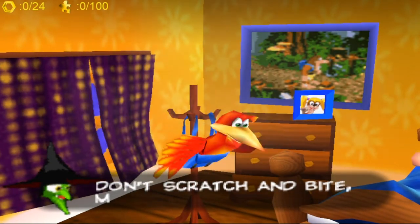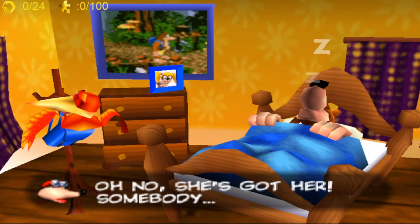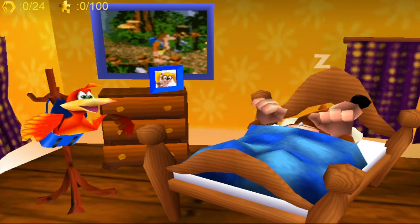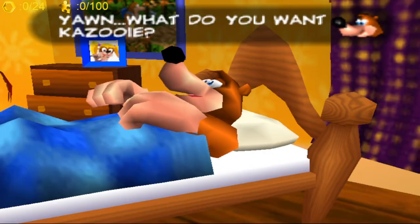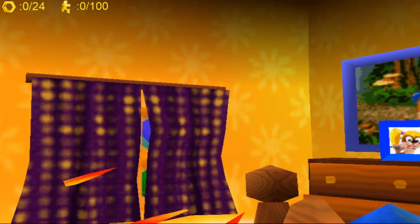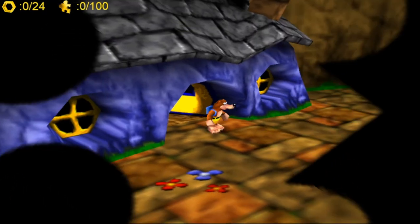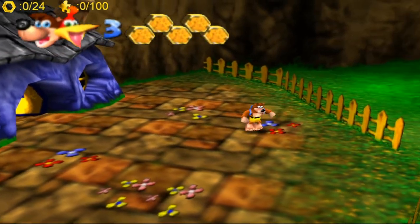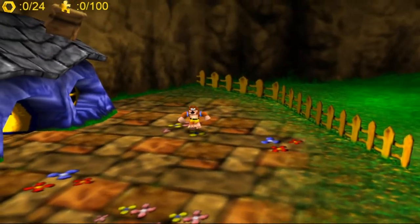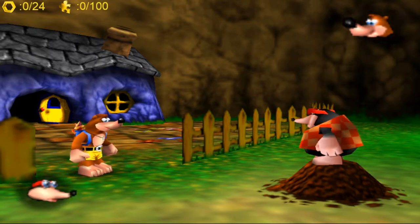So Tooti is now getting kidnapped and Banjo is not waking up. The thing about Gruntilda is everything she says has to rhyme, which leads to some pretty awkward but really cool dialogue. This is Banjo's house — the first world we're going to be in. This game has a little tutorial section; if you don't complete it you can't unlock all of Banjo's moves. You can skip it, but because this is a 100% run we are going to do all of the tutorials.